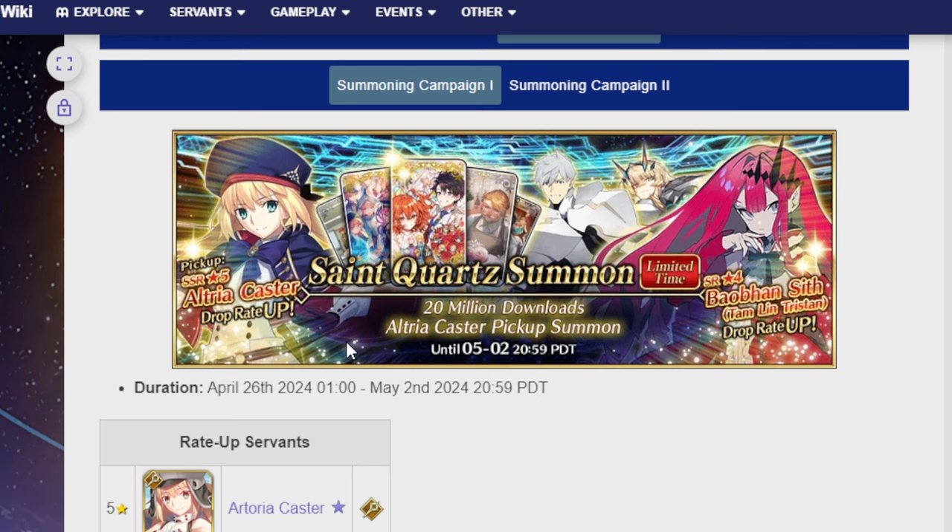So, Castoria. Probably a good thing to mention: should you summon on this banner just right off the gate? If you don't have Castoria, the answer is usually going to be yes — almost 100%. Every comp will be better with Castoria in it. Even if you're not focused on arts, you can use Castoria and it'll be really good.